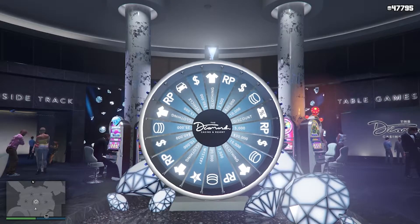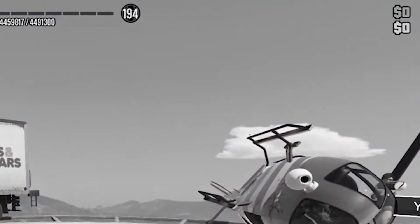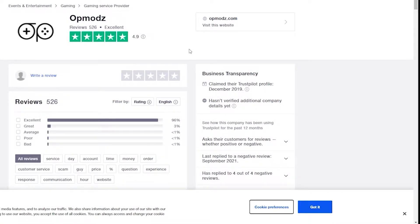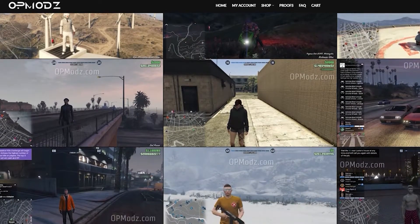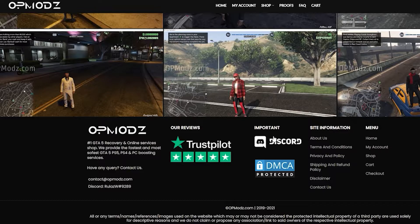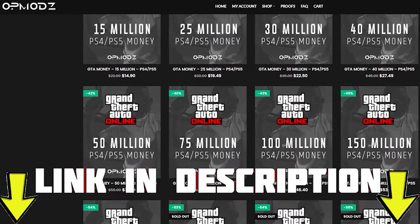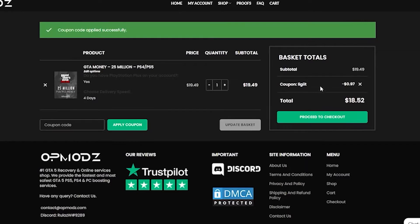Before we keep going, let's talk about our sponsor for today's video. Are you tired of being broke in GTA Online and just wish you had more money? Then OP Mods is the website for you. With boosted accounts, modded services, and high-star reviews on Trustpilot, this is going to be the website for you. They provide proof of work so you never have to worry about getting scammed, and they cover PlayStation, Xbox, and PC. That'll be linked down in the description. Use code 'Discount Legit' for a 5% discount on all your purchases.